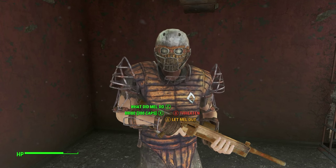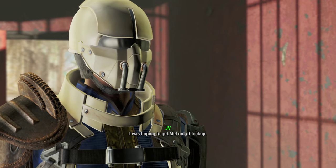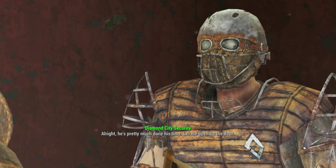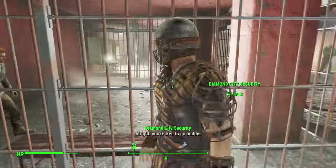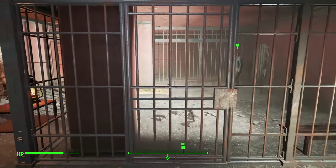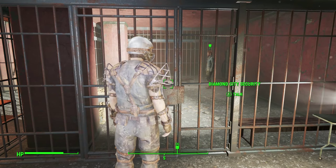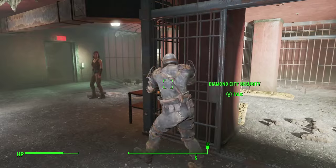You can also go to the back and hack a Protektron, and that Protektron will actually attack the guards for you, and then you'll be able to lockpick Mel out of there. Or you could just lockpick his cell door directly, but if you're seen by anyone, people will become hostile. So the way you approach this is really up to you and your skills, but it's very easy to just have a certain amount of charisma and get Mel out of there that way.